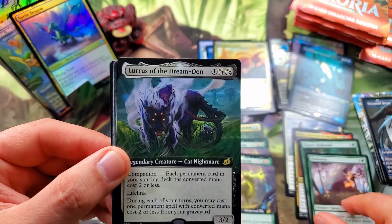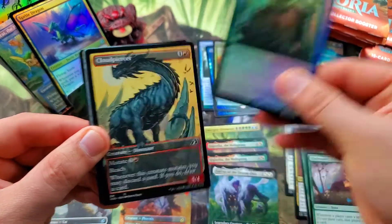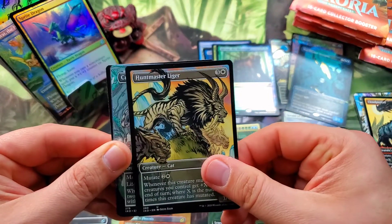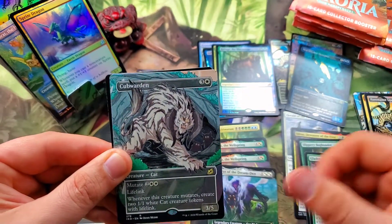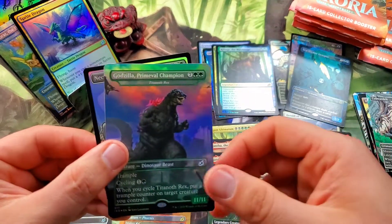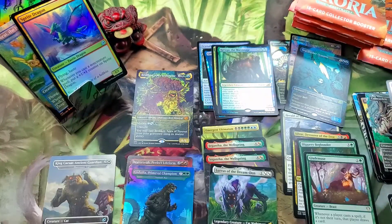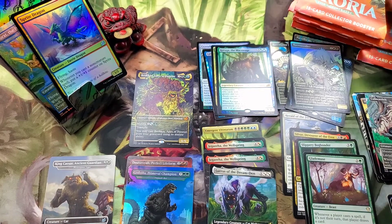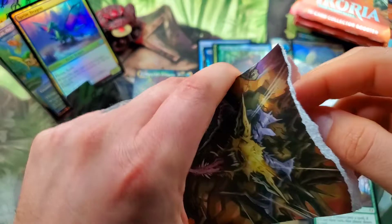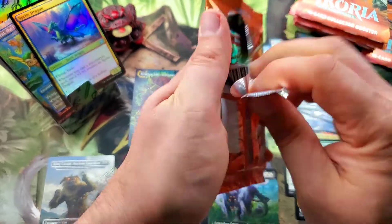Full art rare, Keruga the Macrosage for the foil rare, a Cloud Piercer, a Huntmaster Liger, into a Cubwarden full art rare, and Godzilla Primeval Champion — and a Necropanther, very cool. There we are — almost done with the right hand side and we have gotten nothing absolutely crazy value on the right hand side. We are really lacking in the mythics department here.